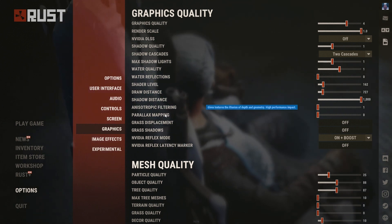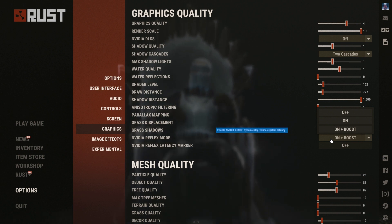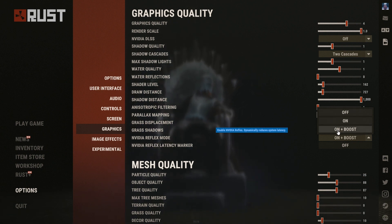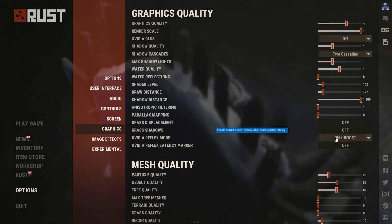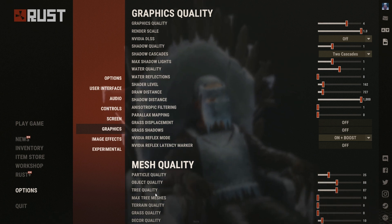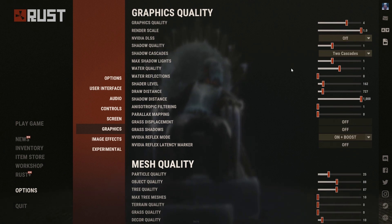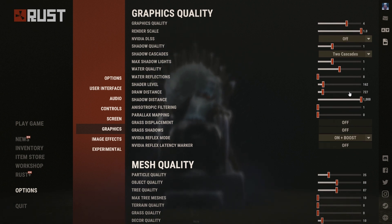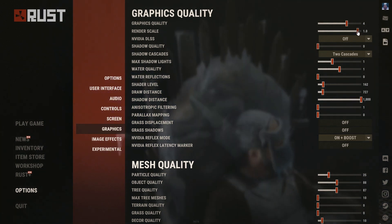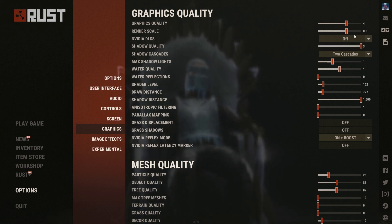I also have anisotropic boost on, but if you don't have that option just keep it off. Then we have particle quality and object tree settings. If you need more FPS you can even drop those to zero and set render scale to around 0.8.